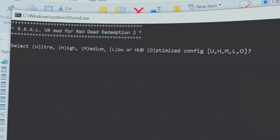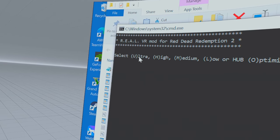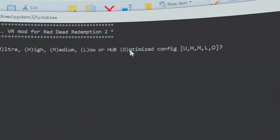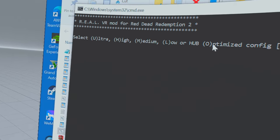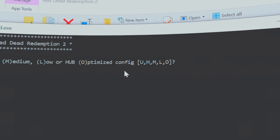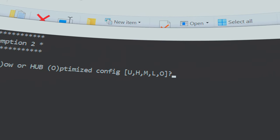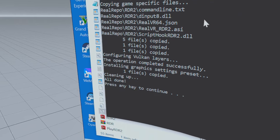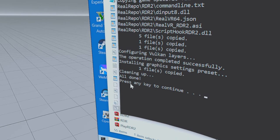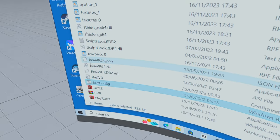Double-click on the real config file. It will set up all your graphical settings so everything works properly. You can choose Ultra, High, Medium, Low, or Optimized. I'm going to press O for Optimized. If you have any problems, just come back, double-click the real config file again, and choose a different preset — I or Medium. I wouldn't choose Ultra unless you've got a 70-series card. Press any key to continue and that's it, all done.